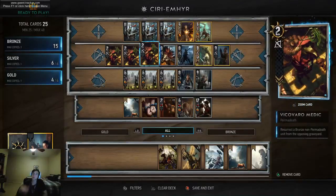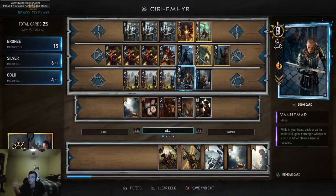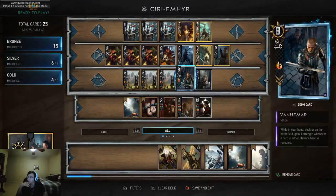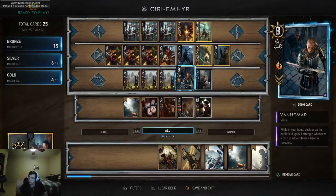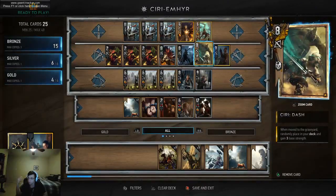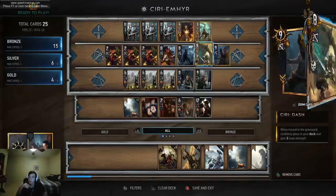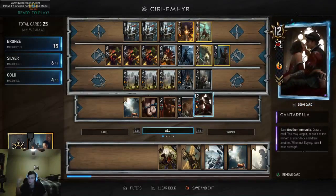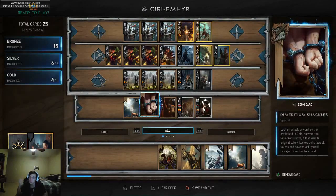The rest of the deck is built around getting as much power onto the last round as possible. We're running Van Himalur as our only set of spotters. We've got the Manganels — I think I'm going to take out one of them in the future, but for this video we're going to do it with three Manganels. So once you get to the last round, you'll probably want to have a large Ciri Dash and a large Venomar. The rest of the cards just tempo you over there.